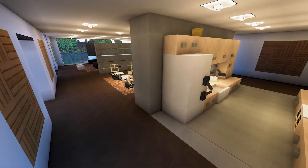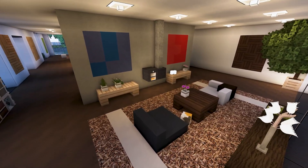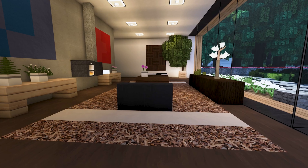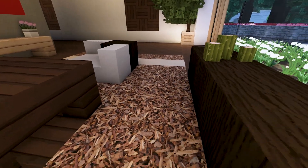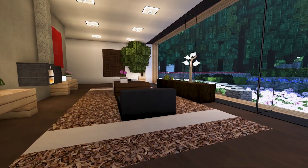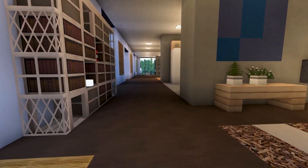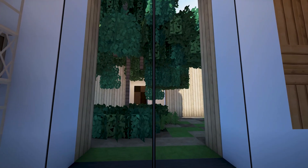Walking through this open entrance area — I guess it's like a secondary living room since there's a living room over there. It's got a nice fireplace, paintings, bookshelf, and a kind of unique rug — I think they're using podzol or something like that. And I love this big open window.